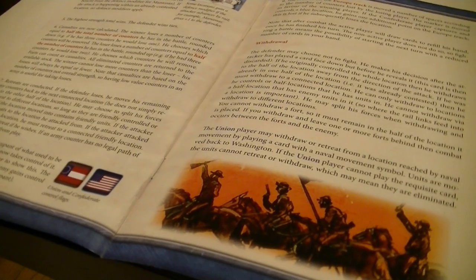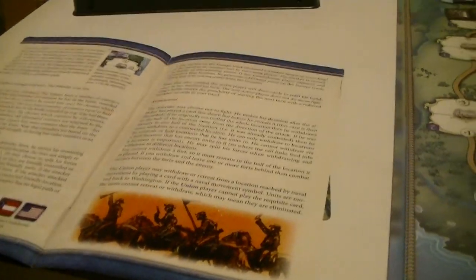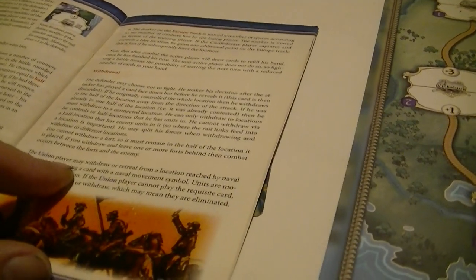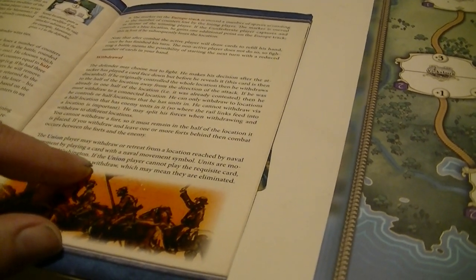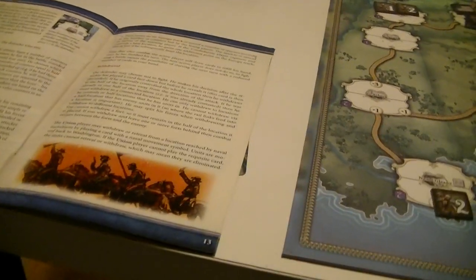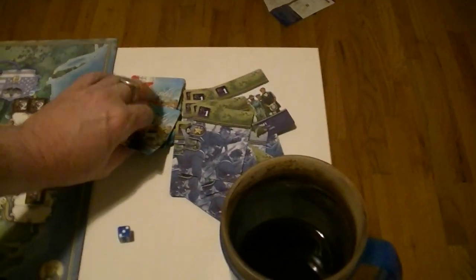If the attacker loses, he retreats to the location he attacked from. I believe he gets to go back. Let me see — maybe it's withdrawal. 'Union player may withdraw a retreat from a location reached by naval movement by playing a card with a naval movement symbol. Units are moved back to Washington. If he cannot play the requisite card, he cannot withdraw a retreat.' And that was a pretty horrible situation for the Union.